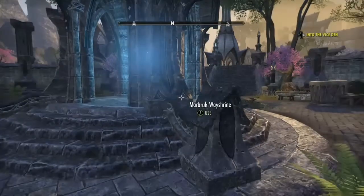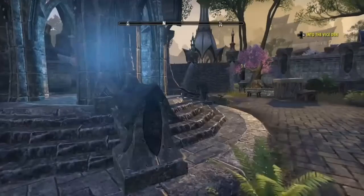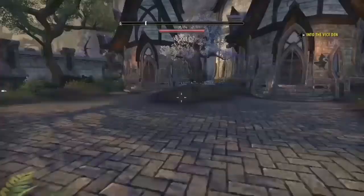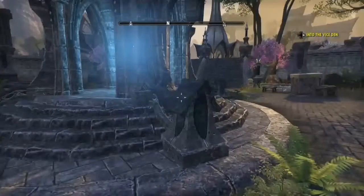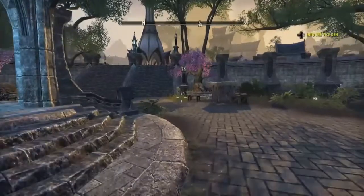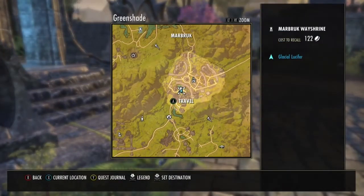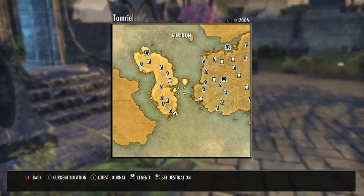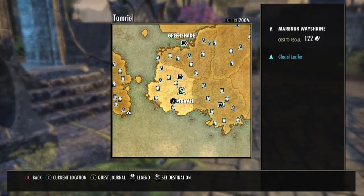What's up guys, it's under the zero here and today I will be showing you guys how to get woodworking and blacksmithing and all that stuff up to 50 in no time. It doesn't take short — but here's where it is on the map. It's Greenshade, Marbrook, and it's right next to Groutwood and Ardon. Sorry if I'm messing anything up, I'm talking over this.